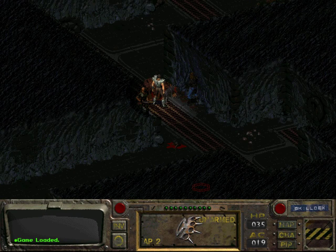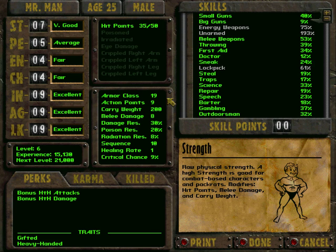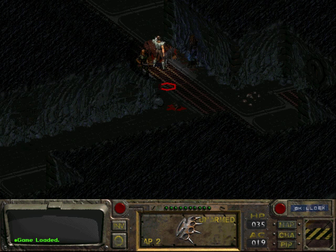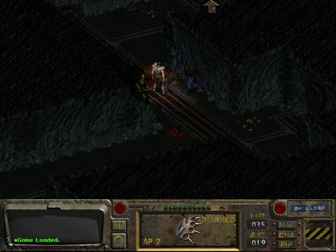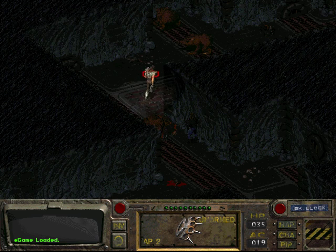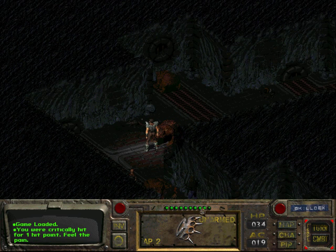Welcome back folks to Let's Play Fallout. When we last left off, we had gained level six and we have a new perk — the bonus hand-to-hand attack perk — which means that our hand-to-hand attacks cost one less action point to perform, which is very handy. Last time we also met the leader of the mutants, so let's not do that this time, because it didn't end very well.